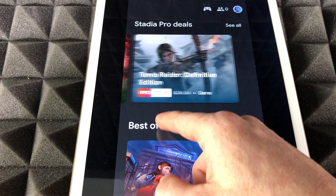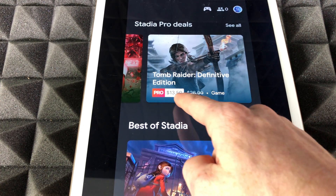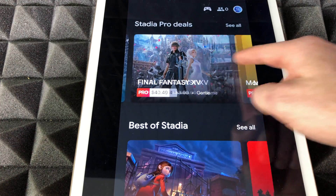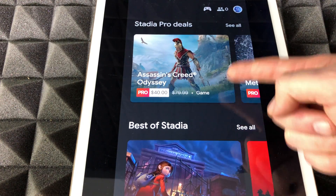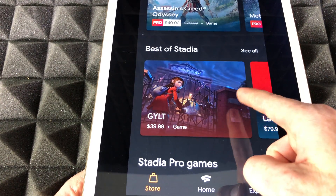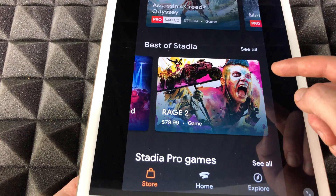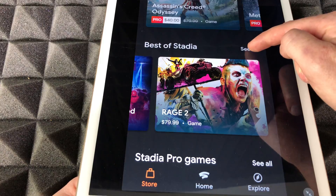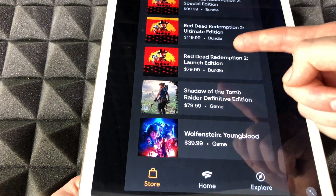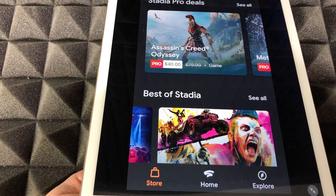These are Stadia Pro deals. For example, this one says $26.99 but with the discount it's $13.50. This one's also discounted from $40. Everything has a discount for Stadia Pro. If you scroll down you'll see other games — 'Best of Stadia' — and you can click 'See All' to view all the games available right now to purchase.